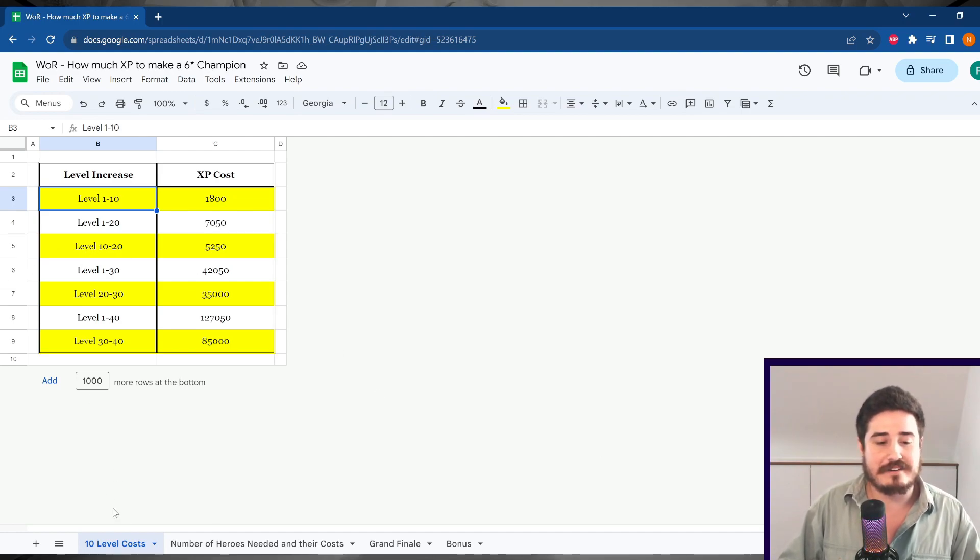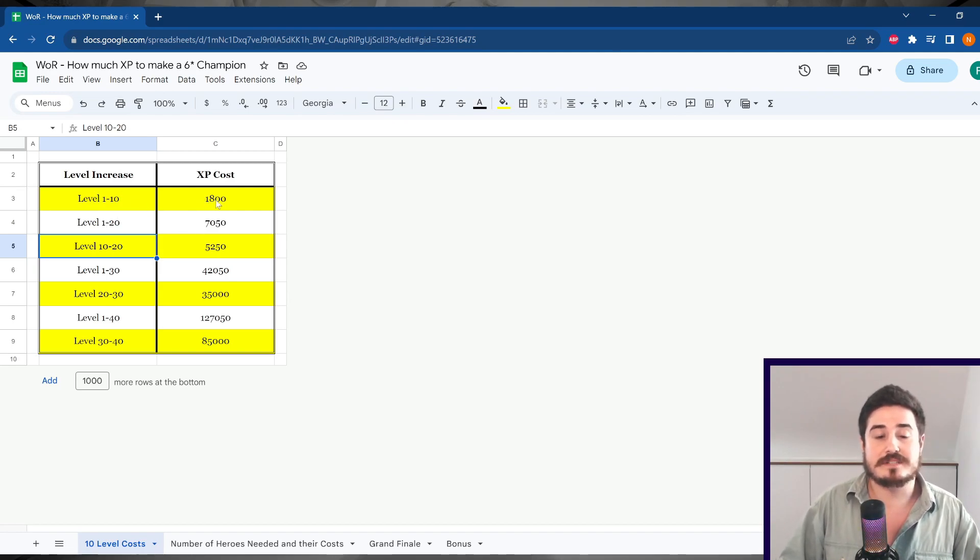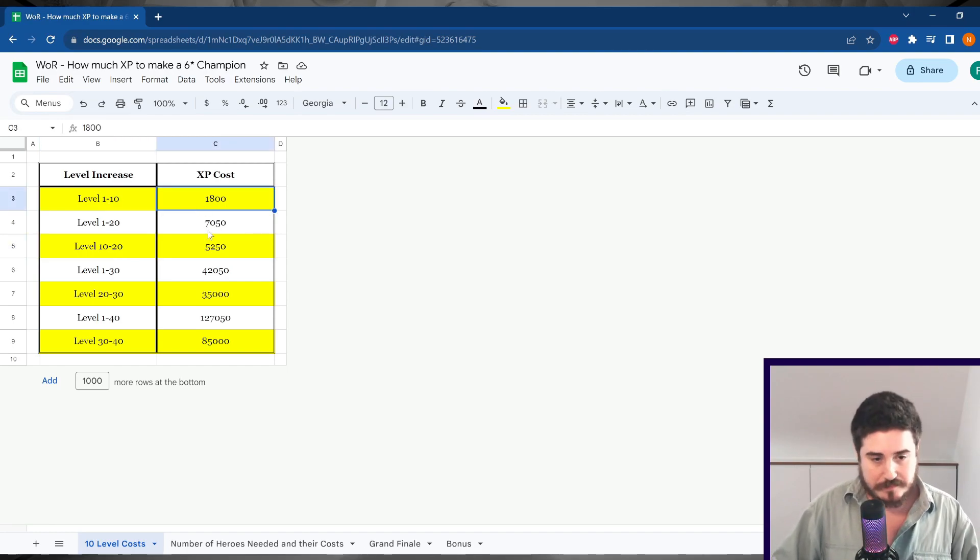You might be looking here — we have 10-level cost increments. Why am I doing that? Well, let's say you have two one-star champions. You're going to use one of those one-star champions to bring the other one-star champion to two stars. You're going to have to bring it from level 1 to level 10, and that's going to cost you 1,800 XP. Then you have a two-star champion. However, that two-star champion you're left with is at level 10, not level 1. So we don't need to know the cost to go from level 1 to 20 — we need to know the cost to get from 10 to 20. Pretty simply, we just need to subtract.